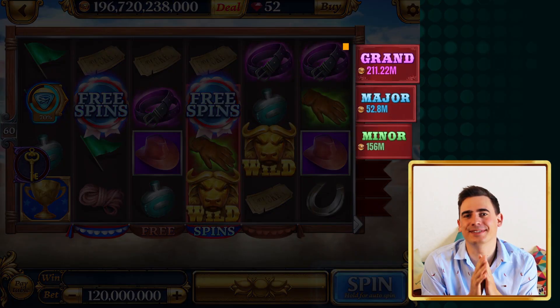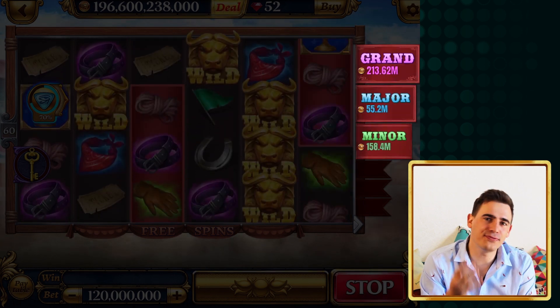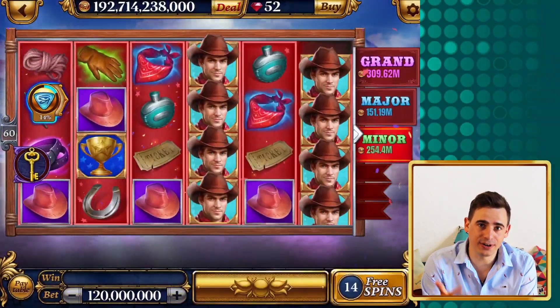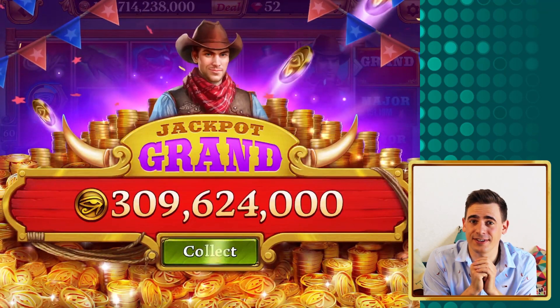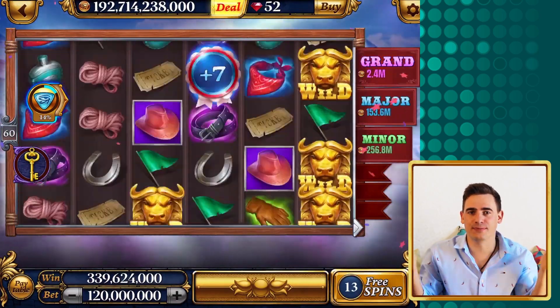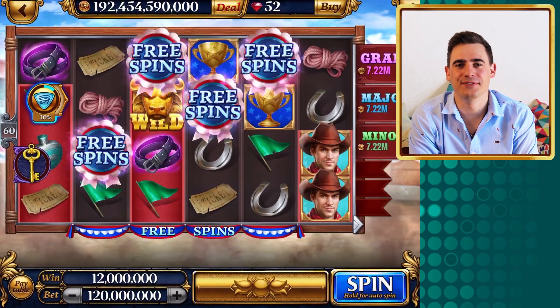There are three progressive jackpots in this slot which grow with every spin you make. To trigger one you need four to six reels with symbols on a red background — four for the minor, five for the major, and six for the grand jackpot. Believe me, that happens a lot more often than you expect. This slot is perfect for max betting as you will increase the jackpots and sooner or later you will get your coins back.